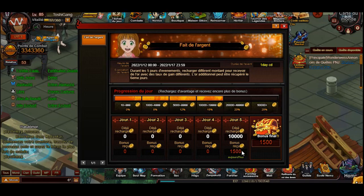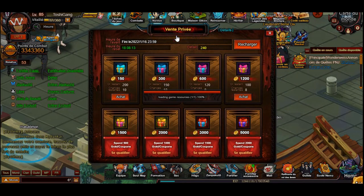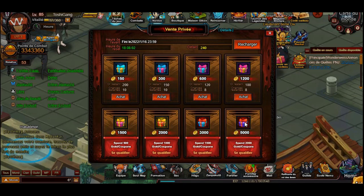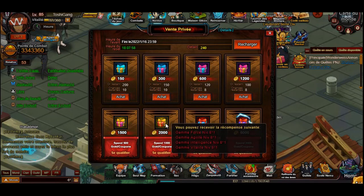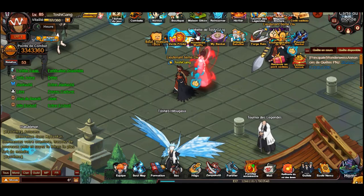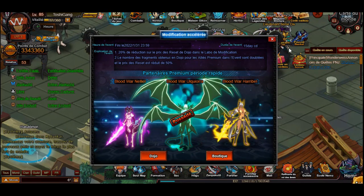As you can see, I will get 1500 gold extra back. We also have - I forget the English translation - but if you spend like 500 gold with coupons, a thousand, whatever, you unlock these and then you can spend additional gold to get the items. For example, 2k gold for all these level eight stones, which is really decent.